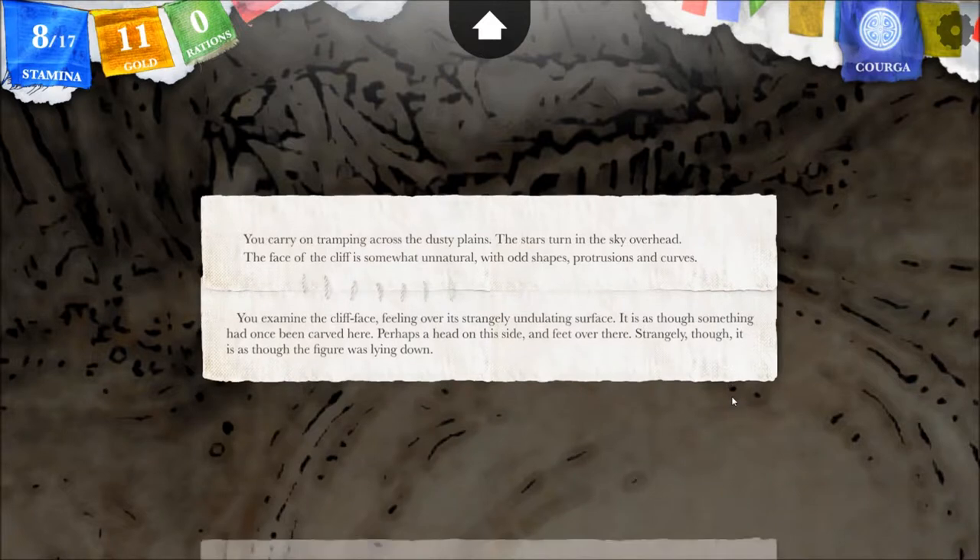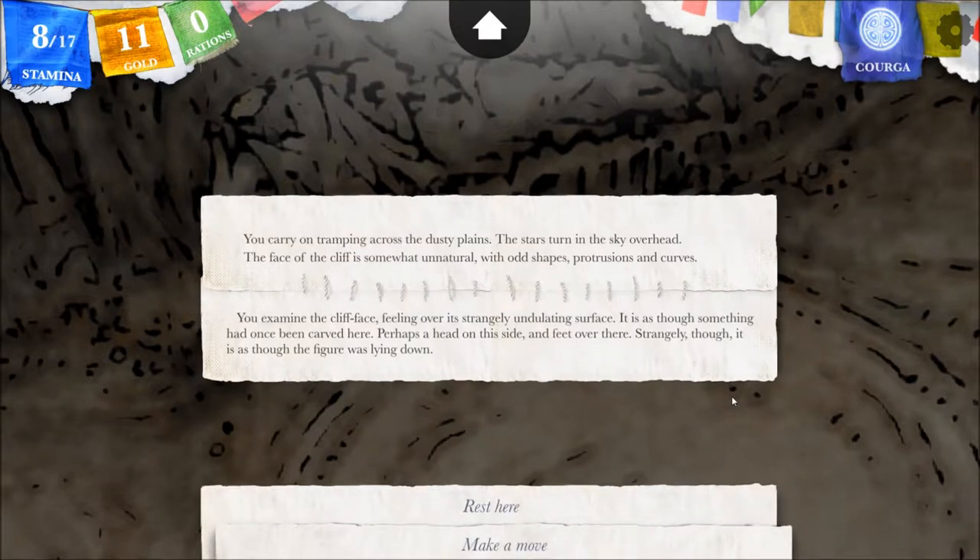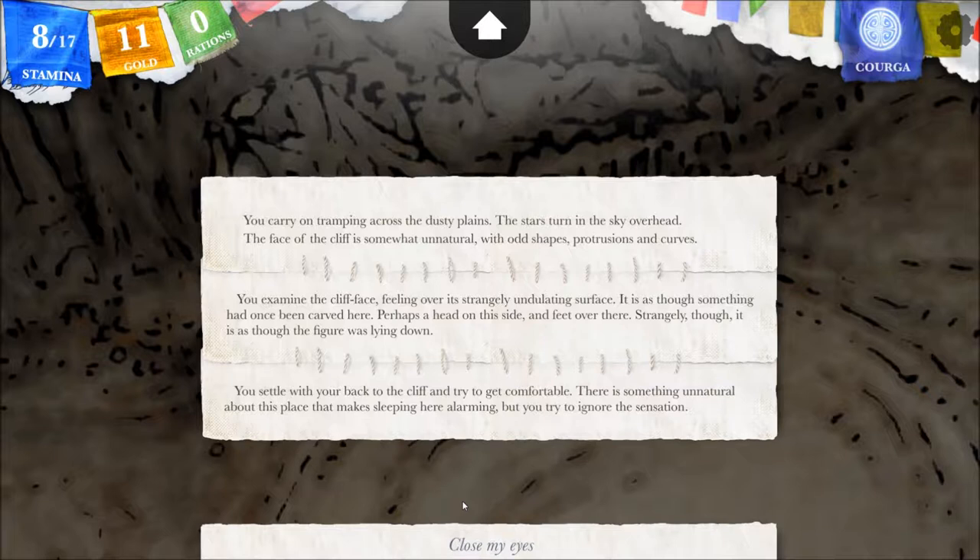You examine the cliff face, feeling over its strangely undulating surface. It is as though something had once been carved here — perhaps a head on this side and feet over there. Strangely, it's as though the figure was lying down. So we're going to lie down next to it — that's something unusual is going to happen, I'm sure. But let's try to get some rest.